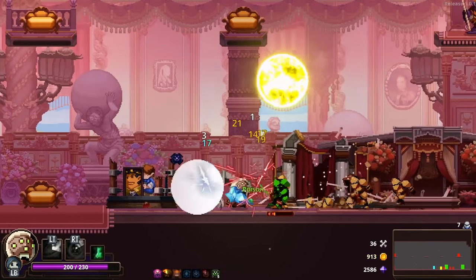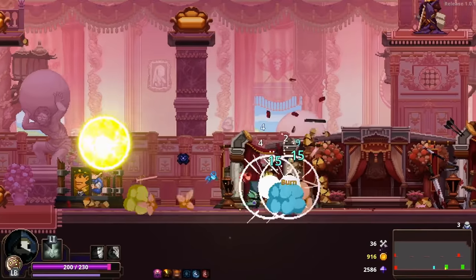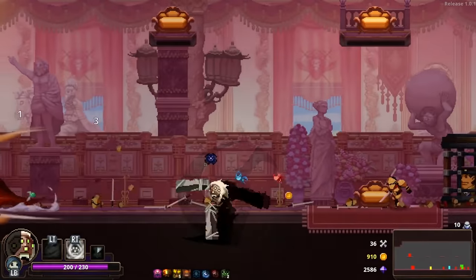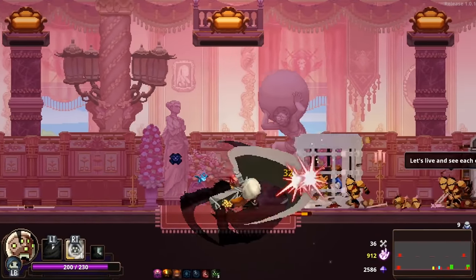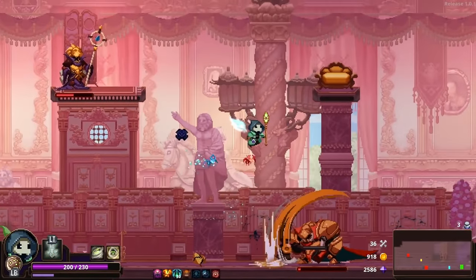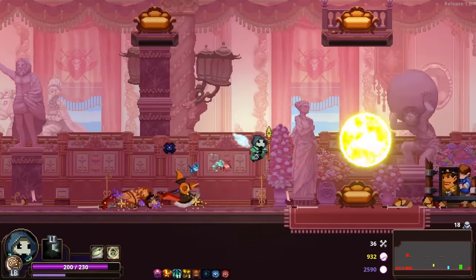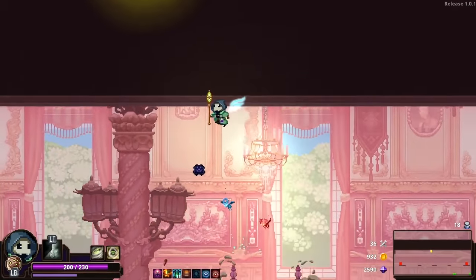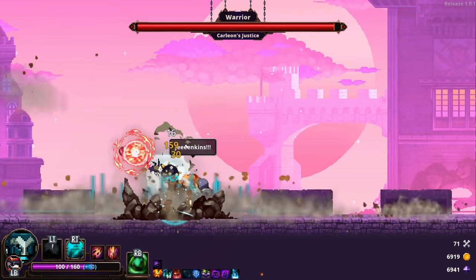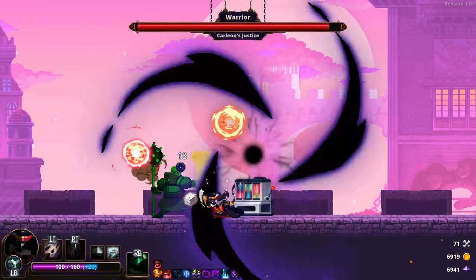In fact, rapidly swapping between your two equipped heads and using their skills synergistically is essential. For example, you might want to play as one of the many slow but powerful melee classes, like the Predator, to brute force your way through combat, but you will likely need a fast-moving skull in your second slot to switch to when you get caught in a tight spot and need to make a quick exit. Critically, every single skull is not only genuinely fun to play, but feels totally viable in the endgame.